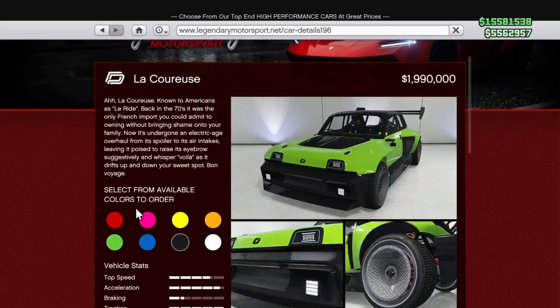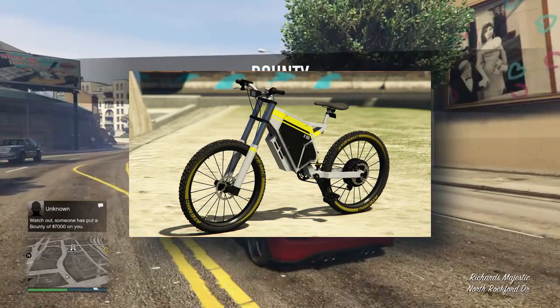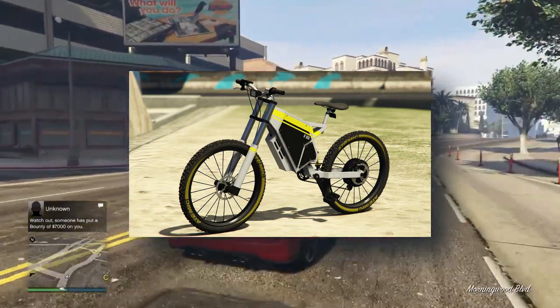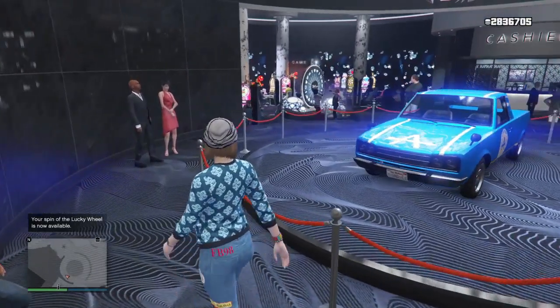Talking about new content, there is a new car, the La Cruiser, which was added into the game today. We also have a new bicycle added into the game today, along with new Junk Energy races for the casino prize.